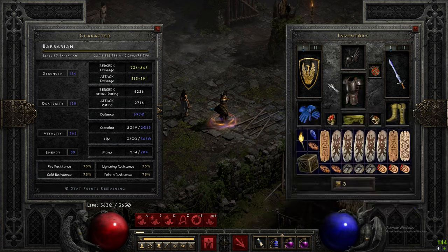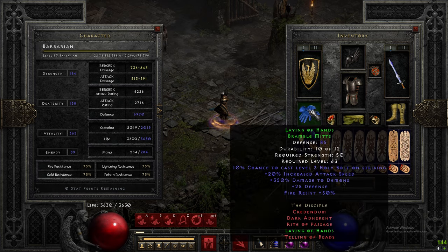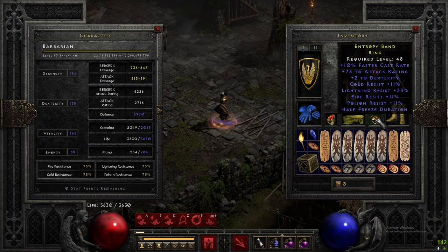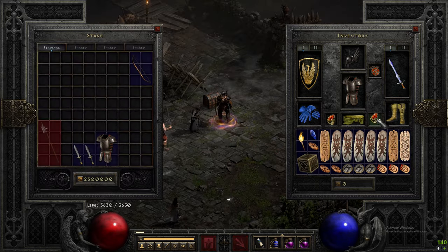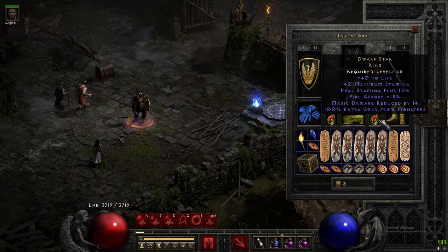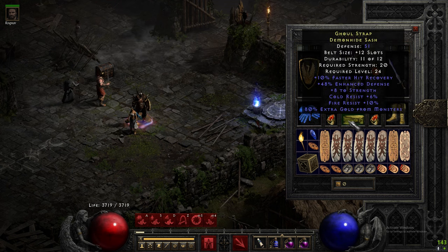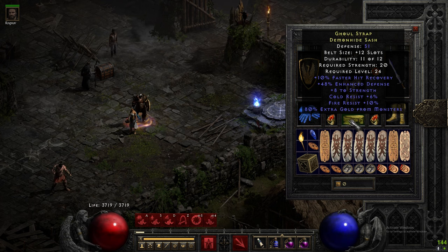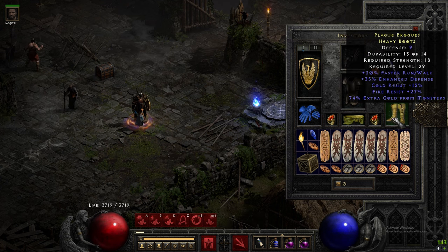Chains of Honor — between Storm Shield and Chains of Honor you're basically invulnerable, which is great. Laying of Hands for extra damage, attack speed, and fire res. Dual Dwarf Star is a must-have for gold find and fire absorb. For the belt you can use Gold Wrap, but you can eventually upgrade to a nice rare belt. You want hit recovery, strength, life, resistances, and extra gold find. Same with boots — run/walk, res, and gold find, that's the goal.